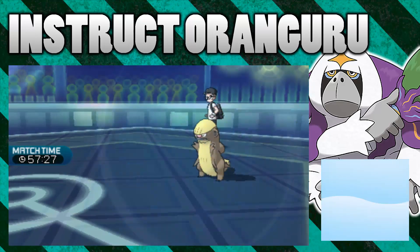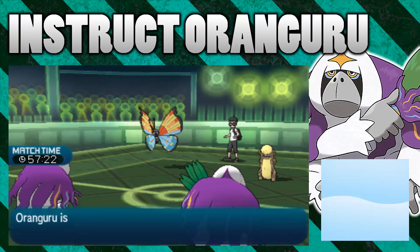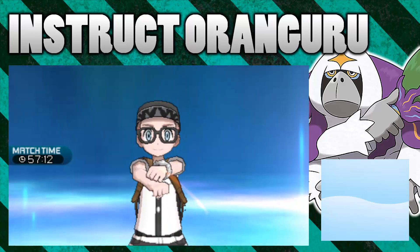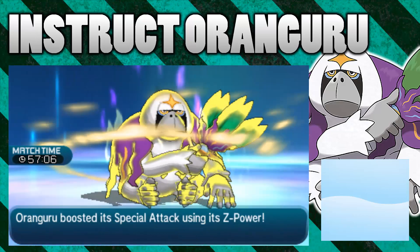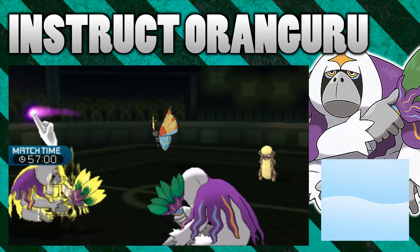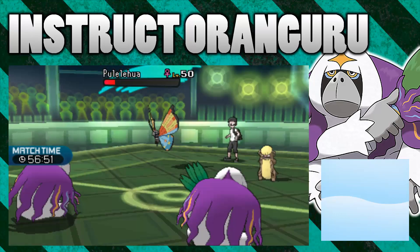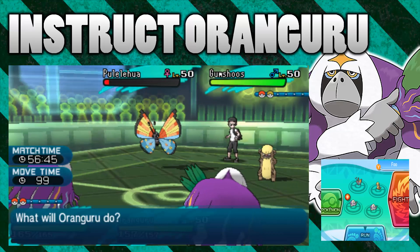Gumshoos is going to Protect again and then Powder goes off. We'll have the Foul Play — there it is, it hopefully won't knock out... no it doesn't. And then Z-Instruct goes off. Does it make the other Oranguru use a Z-move? I can tell you right now that it does not — it just boosts that one Oranguru's Special Attack. So that's all that happens; then Instruct fires and this Oranguru goes for Foul Play, not a Black Hole Eclipse or anything like that. Kind of disappointing — it doesn't even take out the Vivian, which is kind of sad. But yeah, that's how it all works.